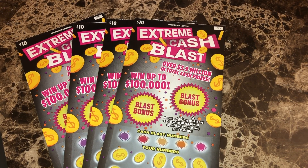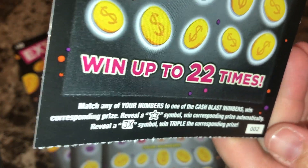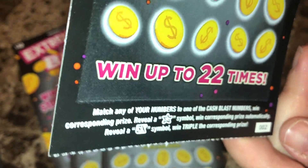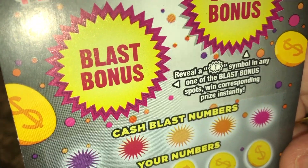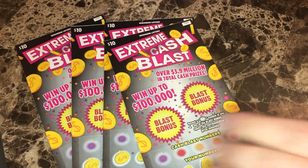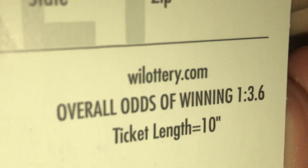The top prize is $100,000 and they do have a blast bonus. This goes hand in hand with the $5 ticket because it has the same symbol for the blast bonus, which is the exclamation point with the burst around it. So we're looking for matching numbers, but if we get a star symbol, we win the prize. If we get a 3x symbol, we multiply the prize times 3. And the odds on this ticket is 1 in 3.6.